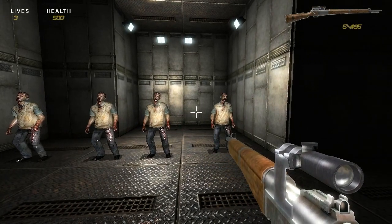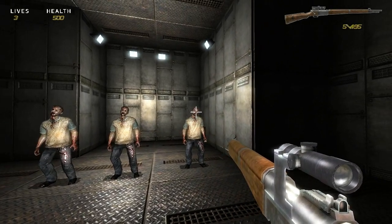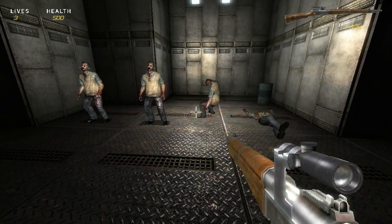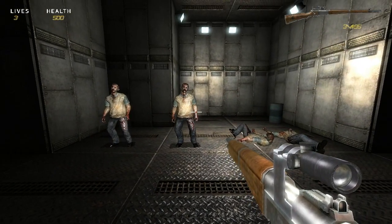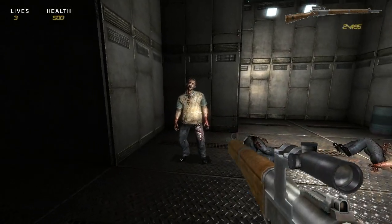I've reloaded the scene again and I'm just going to shoot this zombie up some more. Let's do a headshot — it detects the headshot. Let's shoot another leg, do an arm again, and one more torso.